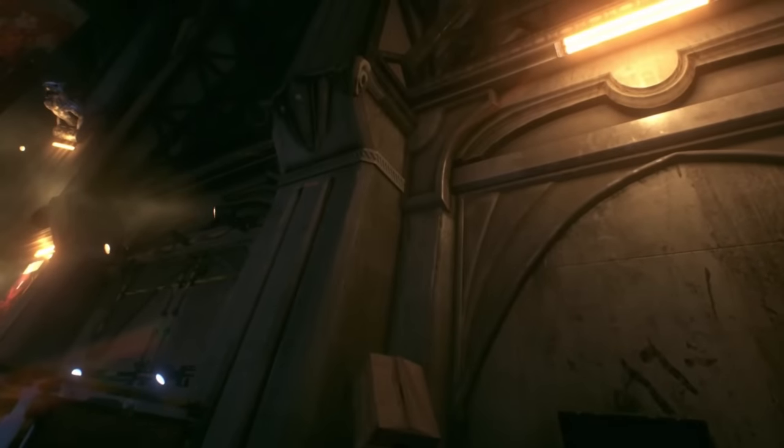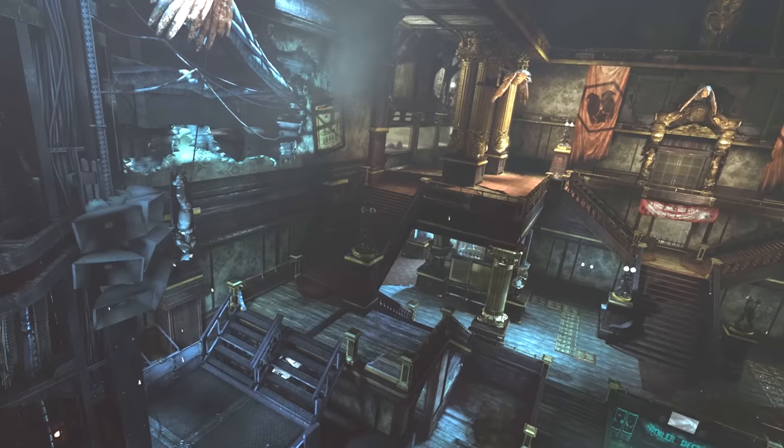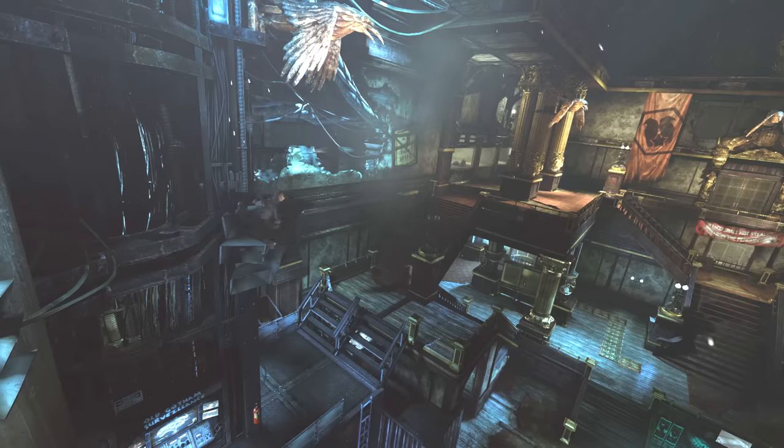Now I'll show you what the ledge takedown looks like from another angle. There's a lot of weird camera trickery that goes into this action. If we look at it all in one shot, you can see that at a certain point the character models just sort of warp on top of the ledge instead of doing a seamless animation.